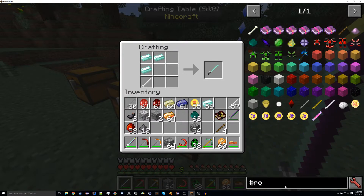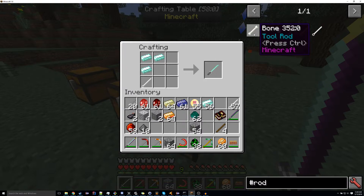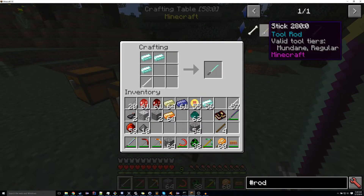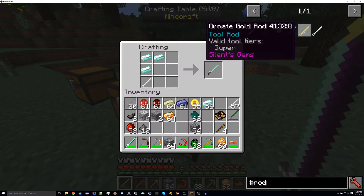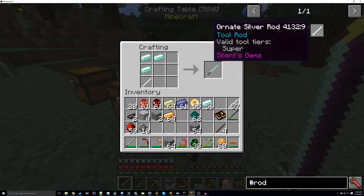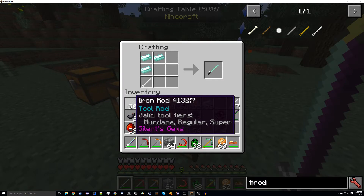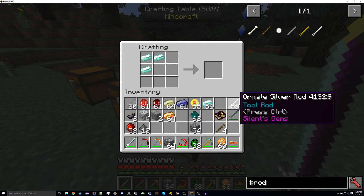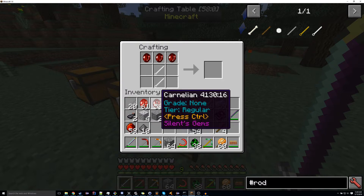As for tool rods, rods support more than one tier quite often. For example, bone and sticks support any mundane or regular materials. Iron supports anything, and then the ornate rods support super only. That's one reason I've been using the iron rods a lot, because they support anything — so I don't accidentally try to do something like this, which does not work.